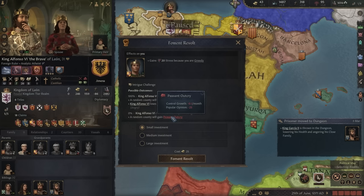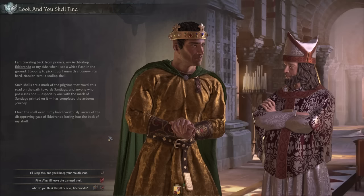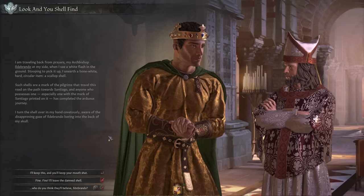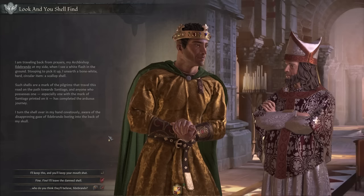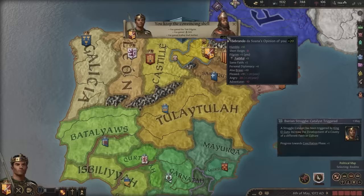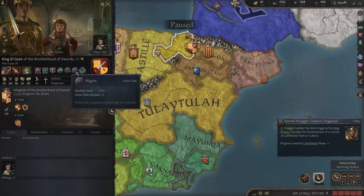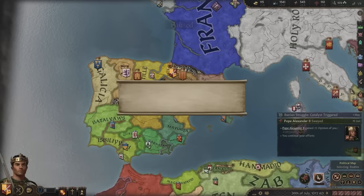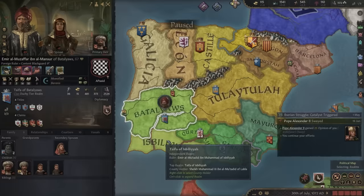There is another thing we can do in the Iberian Struggle — we can foment a revolt, meaning we could start a revolt and then get paid to stop it. That is truly devious behavior. I'm traveling back from prayers with my Archbishop Idil Brando by my side when I find a scallop shell — the mark of a pilgrim that has completed the arduous journey to Santiago. Who do you think they're going to believe? It's a very convincing shell, and I get a whole lot of prestige — and become a pilgrim, even though I've never gone. Now let's ask the Pope for some gold.